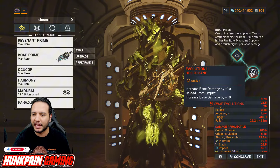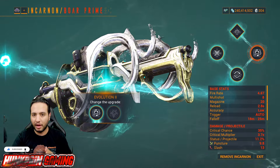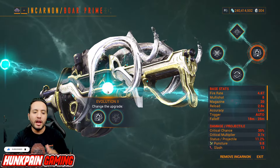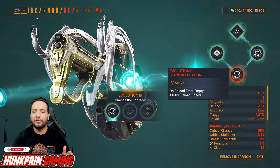Now Evolution 2 depends on the frame you're using and how much armor you have. If you have more than 450 armor, I highly recommend you use the Fortress Salvo. If you don't, it's okay — you can use the Refined Bane, you're good to go.